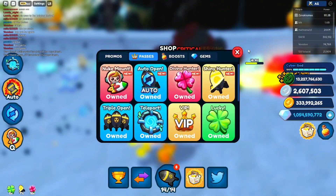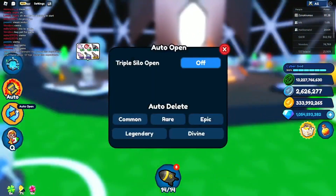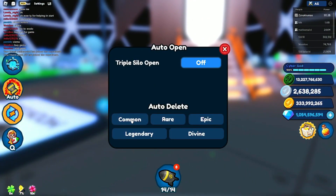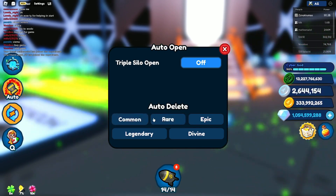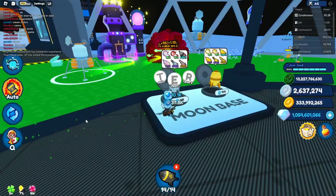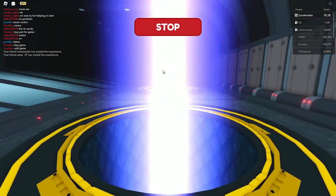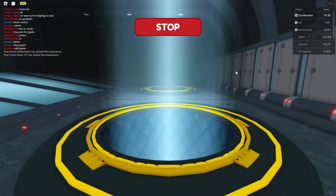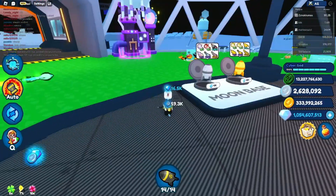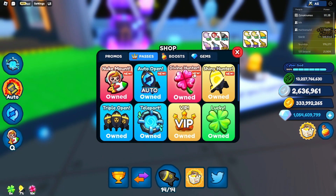The next one is auto open. There's also auto delete — if you don't want commons you just put that on and it automatically deletes them. Basically, if you press auto open and go AFK or something, it just automatically opens for you the whole time.